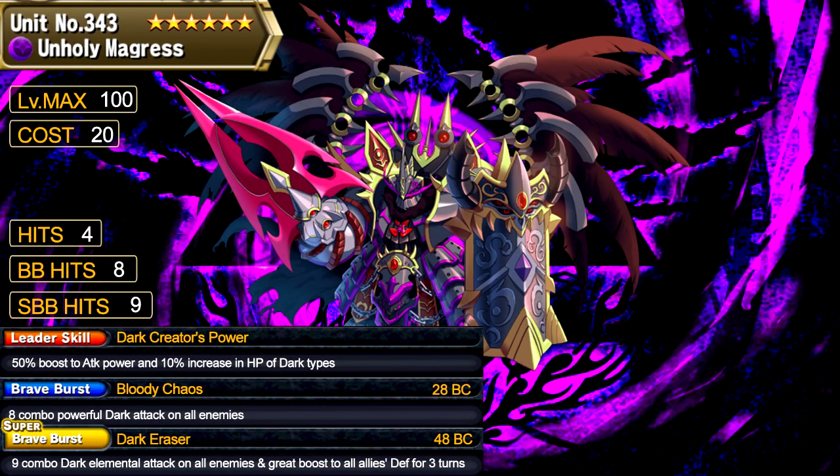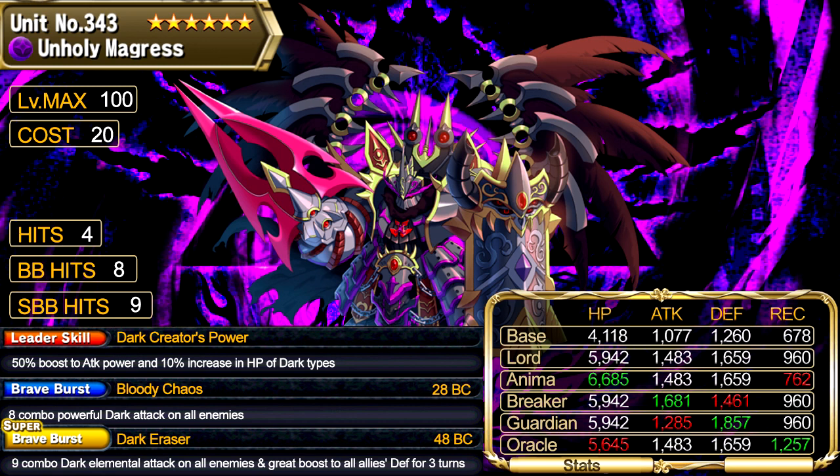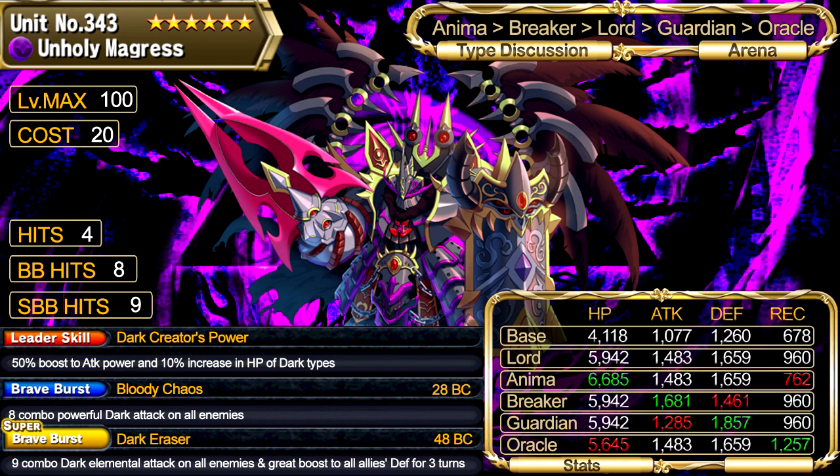Anyway, let's go back to the analysis with his stats and type preference. As Lord type, he has almost 5.9k HP, almost 1.5k attack and 1.7k defense, but only 1k recovery. He naturally has very high HP and defense, but lacks a lot of recovery. So I propose 3 different type rankings. For Arena, since recovery and defense buffs are not really useful, the best type for him is Anima to take advantage of his naturally high HP and leader skill — this makes him the toughest unit in Arena and usually the last man standing. Breaker comes next, then Lord; Guardian and Oracle are not useful in Arena.